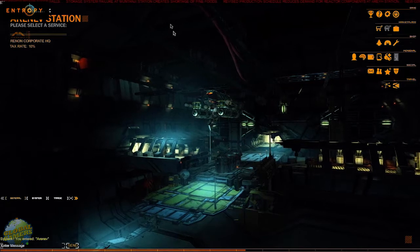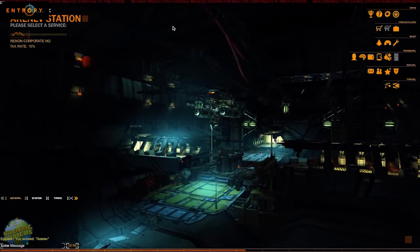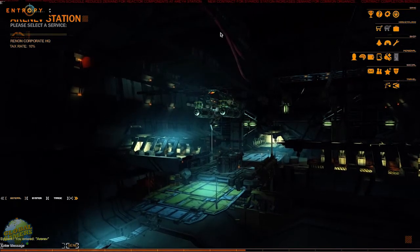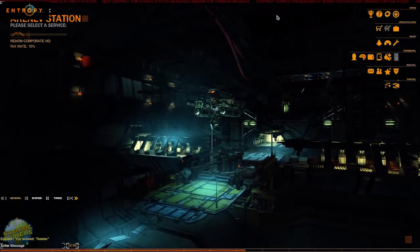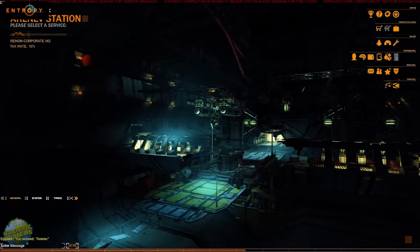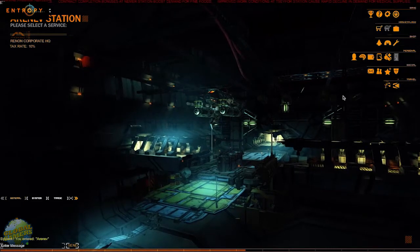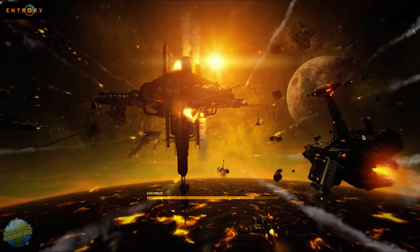So just a quick rundown of what you'll see here. Along the top, you see this ticker going along — this is news from the Galaxy. 'Revised production schedule reduces demand for reactor components at the area station.' So it's kind of neat because this is live — these are things that are actually changing as supply and demand shifts in different areas of the map. I'm actually docked in my station right now, and you can see my ship right here. Down at the bottom, you have the experience bar, and then all the settings.